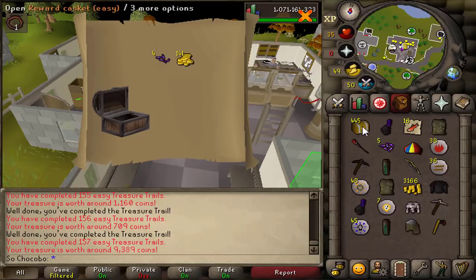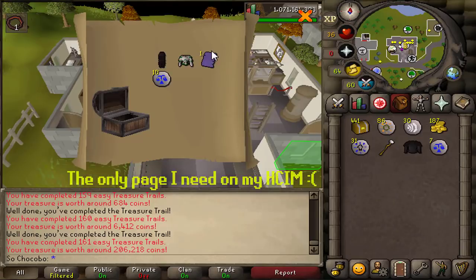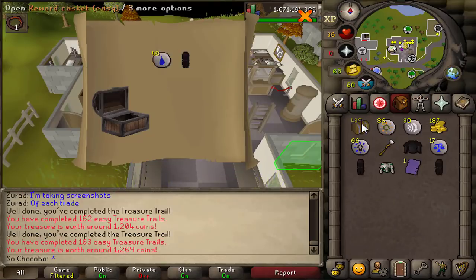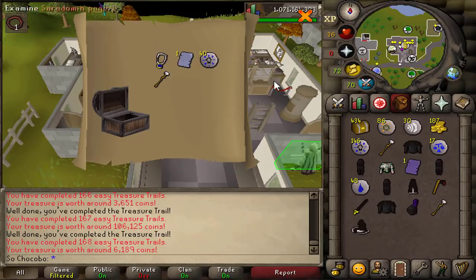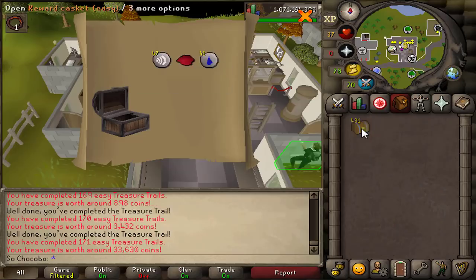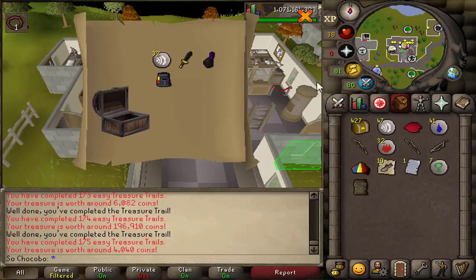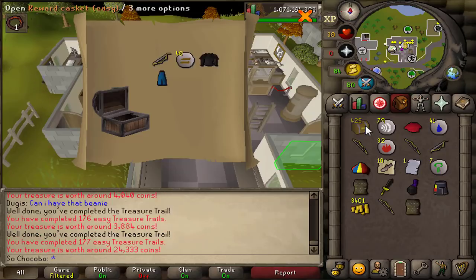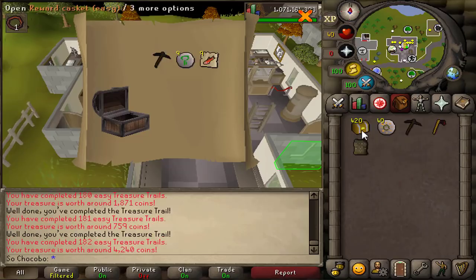For example, while opening these caskets the cape of skulls was worth 25 mil. Regardless of when you decide to do easy clues, I think they are always relatively profitable. There are a lot of cosmetic items which actually do have a little bit of value simply because they're not over-farmed like mediums are for rangers. Also with cape of skulls always going to have value of at least a couple mil, as well as all the other team capes and the monk robes, I think these are relatively profitable even in the long run.